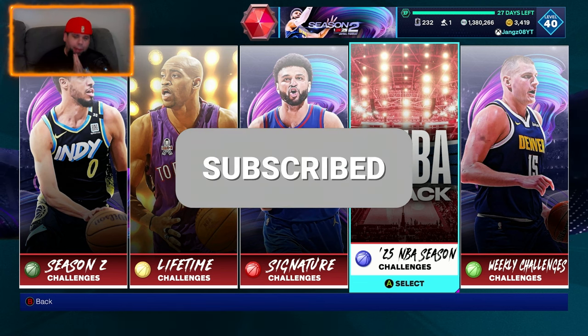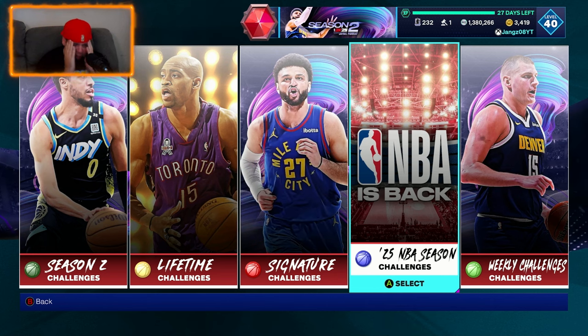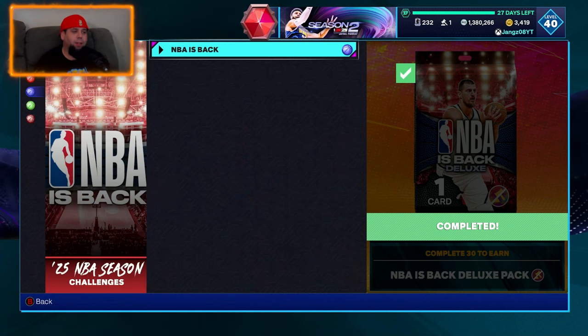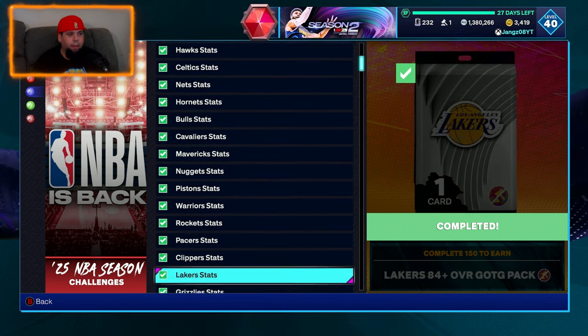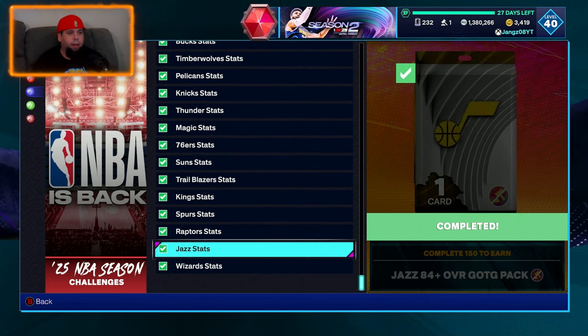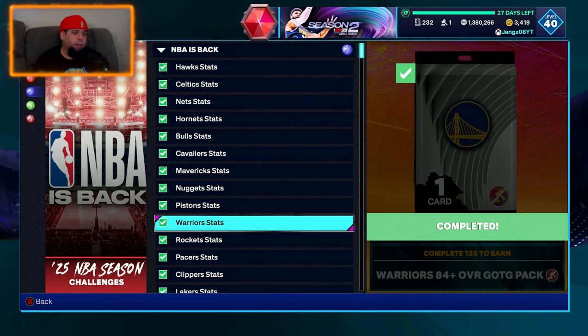What's going on guys, welcome back to another Jang's Away YouTube video. Today, we finished the NBA Is Back challenge, so we get the NBA Is Back Deluxe Pack — we're not going to open that one yet. What we are going to do is open all of these Gems of the Game packs, 84 plus, and see if we can get lucky and get anything higher than an 84.